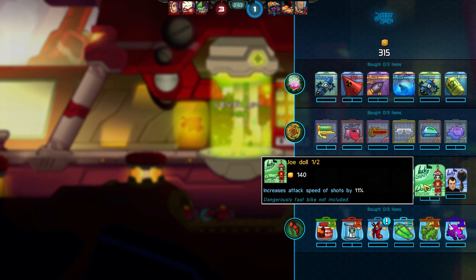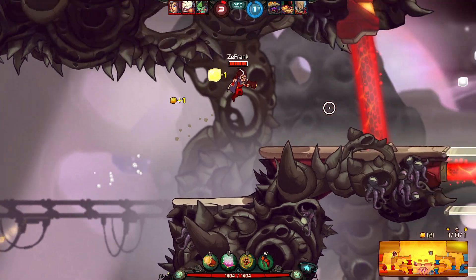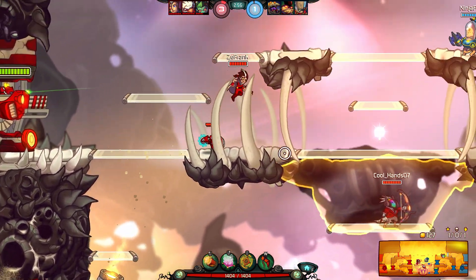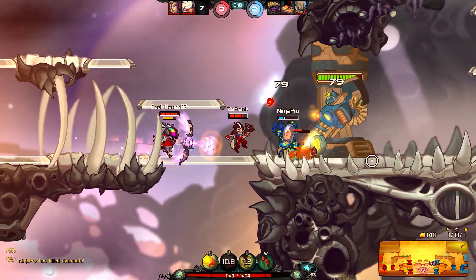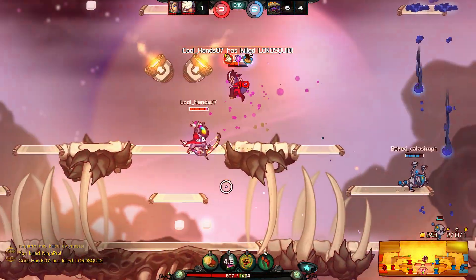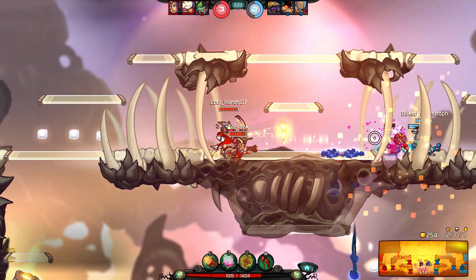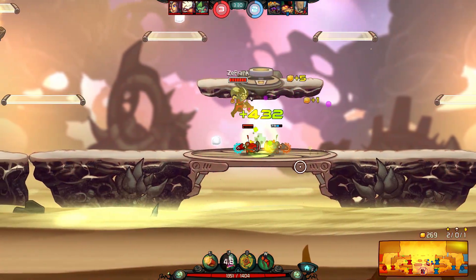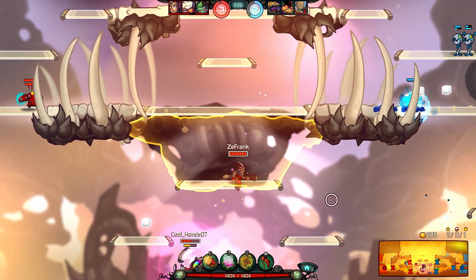The next upgrade we're going to get is an HC Bomb — when we put out a Time Rift, our next auto attack deals 200% more damage, like a charge-up. We killed Swiggins — he jumped right into our Time Rift trap. A useful tactic: put a Time Rift in front of you when pushing a turret or wherever you think the enemy will try to stop you, because more often than not they'll fall right into it and you can pick them off or escape safely.